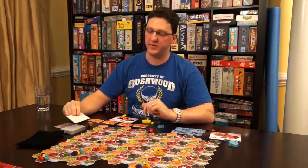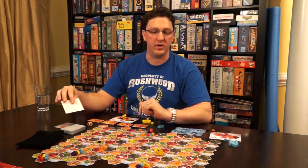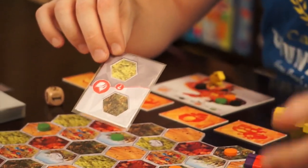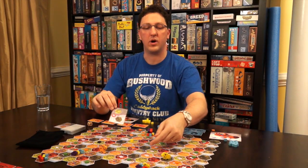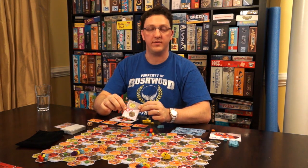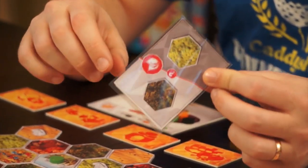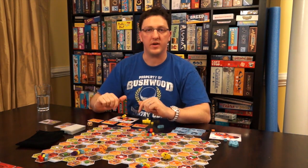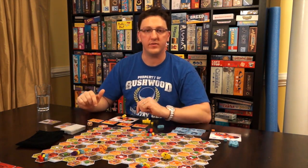Let's say I choose to move here. If I want to move again, I would have to reveal another card — perhaps I can move here or move back there. This card is special: it has a food refill symbol on it. If you reveal one of these, you set it aside. During the cleanup phase, if you have three of those, you're going to refill the food on the board.